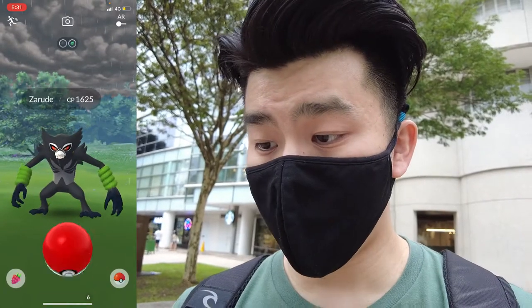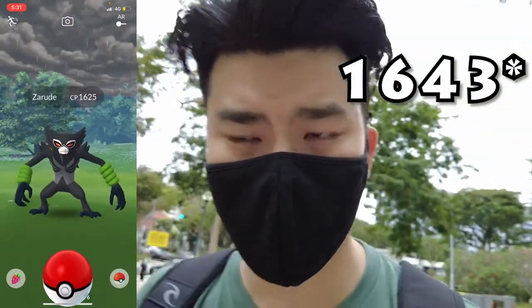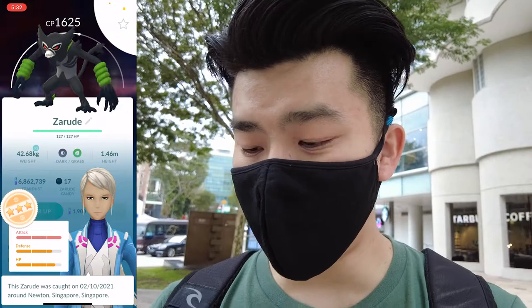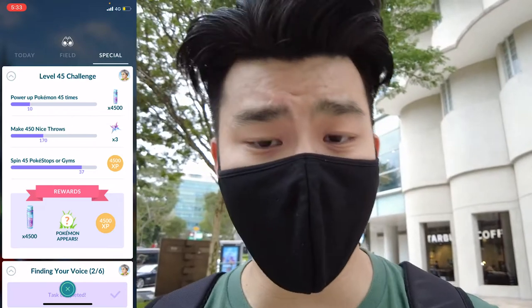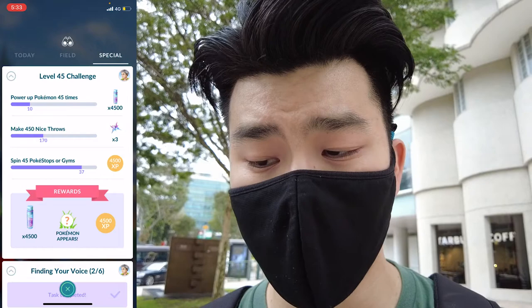Zarude is 1625 CP — quite high! I think 1636 is the 100% IV, I'll have to double-check. Zarude isn't particularly a very strong Pokemon to power up, but it looks cool. Captured! Pokedex entry: Rogue Monkey — very nice. It's not the worst IV either with 15 attack. Now for the level 45 challenge — only level 45 players can access this — you have to power up Pokemon 45 times, make 450 nice throws, and do 45 Pokestop spins. Fairly simple but takes time.